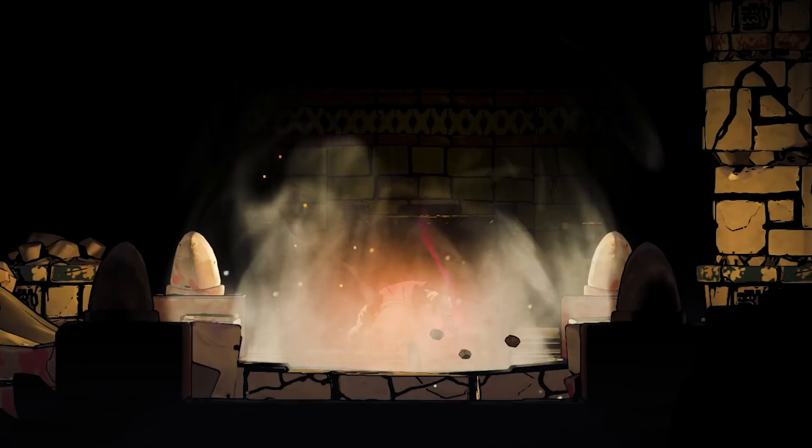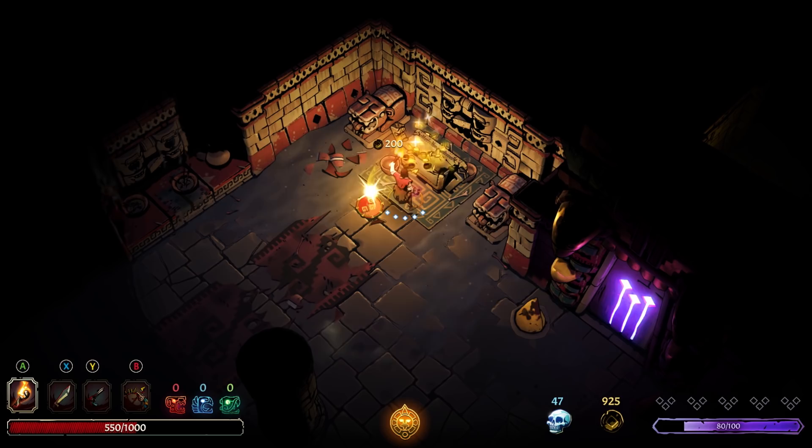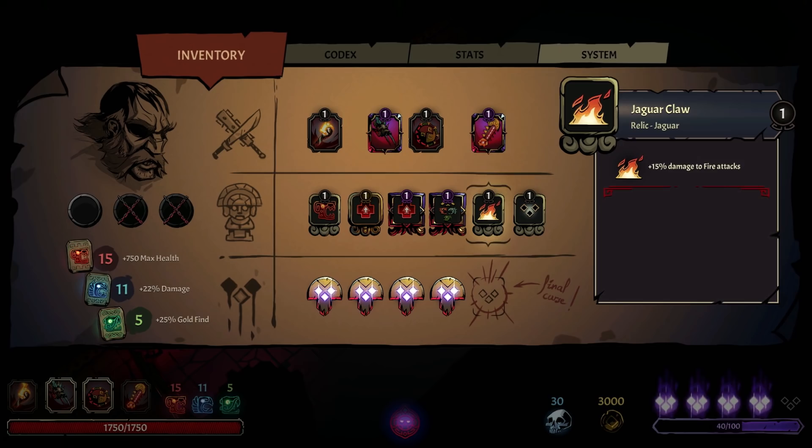You can improve your odds of survival through various means. After overcoming a room, you can steer destiny and influence what might lie ahead. Improve your arsenal, gather treasure, and uncover new secrets. Offer gold or sacrifice your own blood at the temple's altars in exchange for mighty relics.